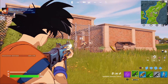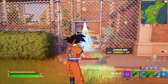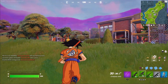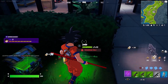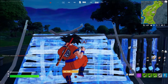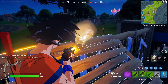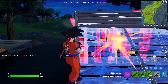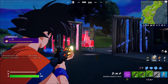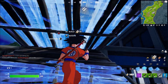Oh my god, my aim is ass. I can't tell if that was a real player or not, but we'll take it. Someone just got a kill with a Kamehameha on me — okay, that's pretty sick. Sniper — holy crap, where is it? Oh there he is. Dude, why is my aim so shit? That's a bot for sure, that guy's so bad.